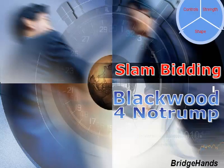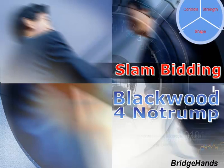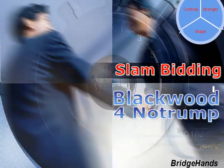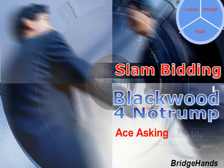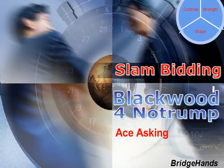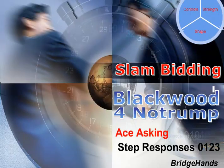Okay Bridge friends, we hope you enjoyed that part of the lesson on the Blackwood 4 no trump convention. Those of you with the free Bridge Hands membership, please log in for a slide continuation. For those of you with the premium and ultra membership, please log on to take a look at some hand examples. In summary, recall that these are ace-asking bids — 4 no trump Blackwood — and the responses are basically zero, one, two, three. Thanks for coming. Happy trails to you, and we'll see you on the flip side.